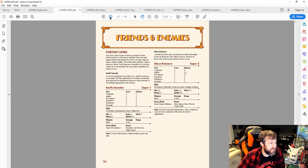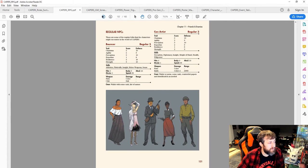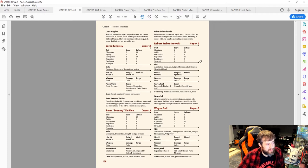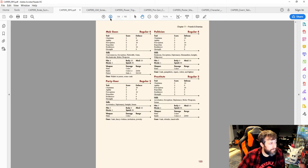The NPC stat blocks are impressively compact — one page can fit four NPCs and they're very easy to read and use at the table. You've got base NPCs like mob goons, cops, bouncers; exceptional NPCs like detectives and gangster cleaners; and generic Capers like Lorna Kingsley with sonic scream. The simplicity of the game system really shines here.